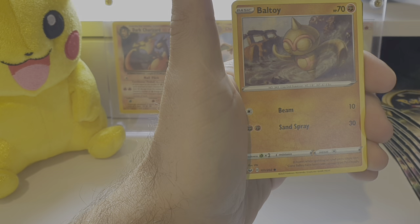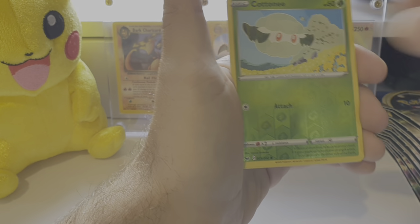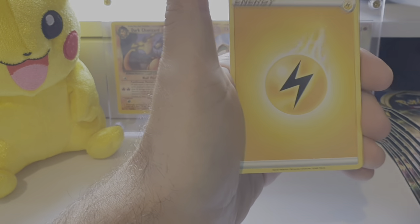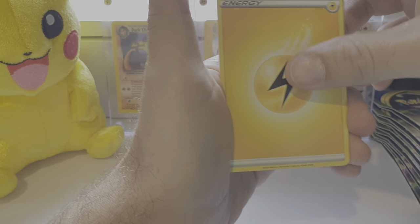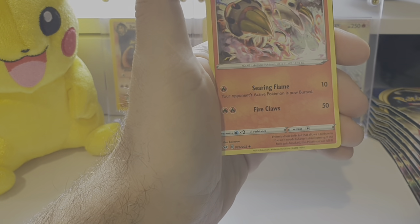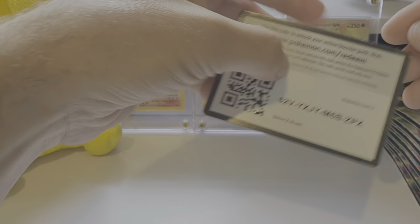I don't even know what these are. Cufant, Beltoi, Cotney, and Morpeko. Morpeko. Nice. Energy, Energy Retrieval, Ferrafawn, Heatmore. And there's a code card for you guys.